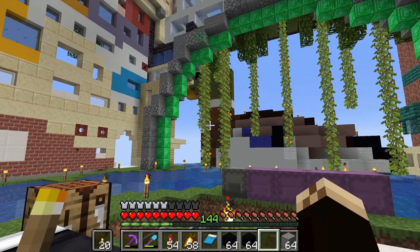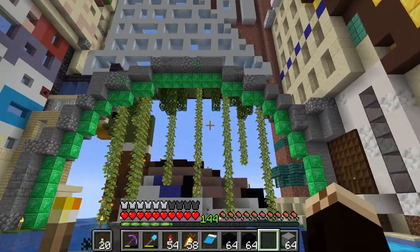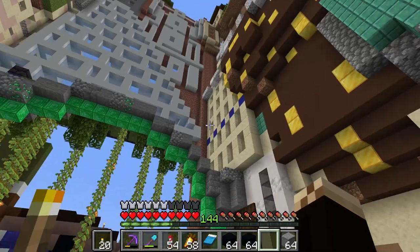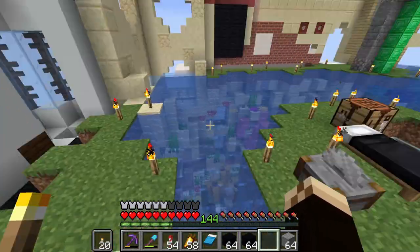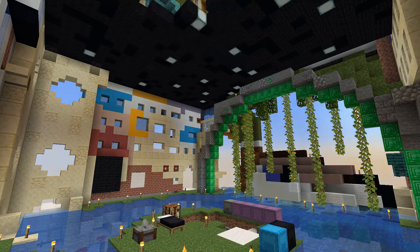Now that the exterior is done I can continue on the interior. We have a lot of space and the first thing I want to do is add a ceiling so that the lake doesn't freeze over again. The ceiling is a simple black ceiling with some lights.